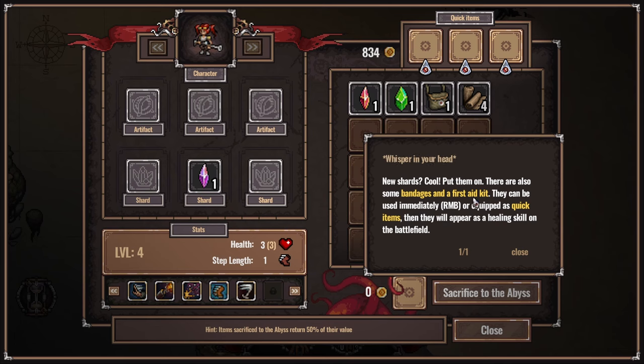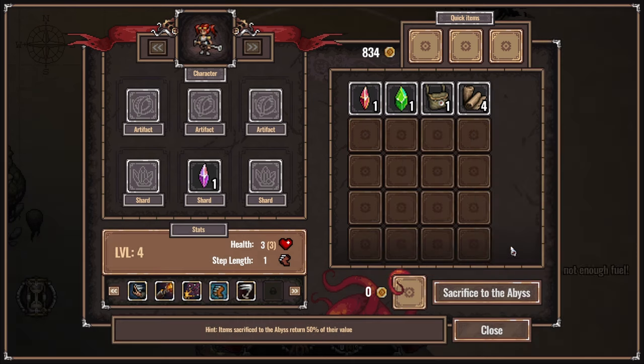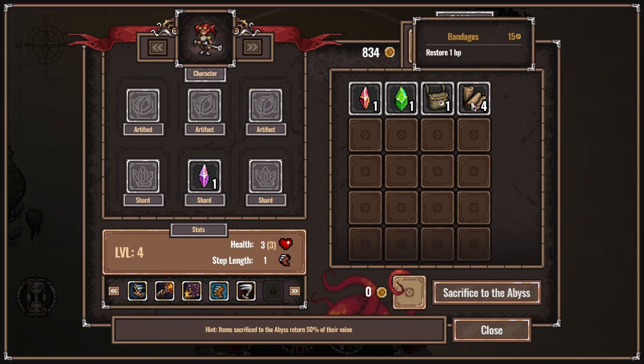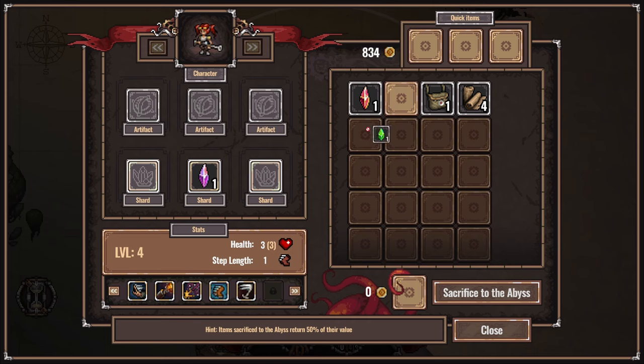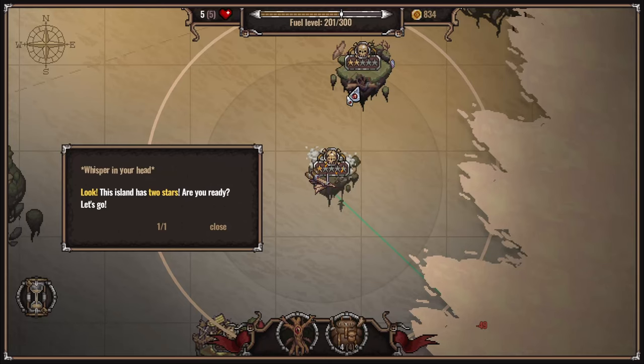Right mouse button or equipped as a quick item - they will appear as a healing skill on the battlefield. Equipped as a quick item - used immediately, you get your health back at the moment. Range attacks, HP plus two - that's good. Then we just do these. Quick items up here - boom, done. This one's two stars - are you ready? Let's go.